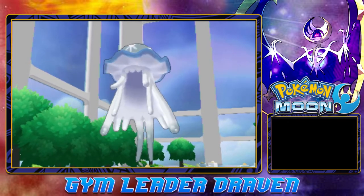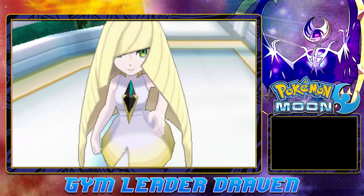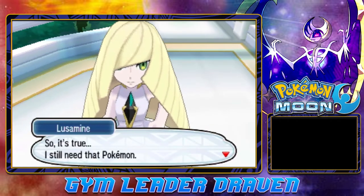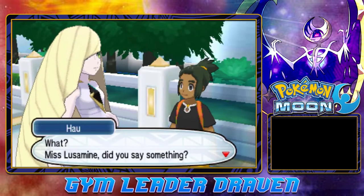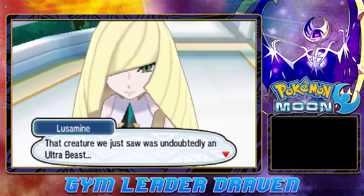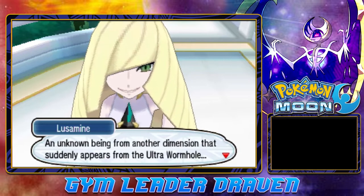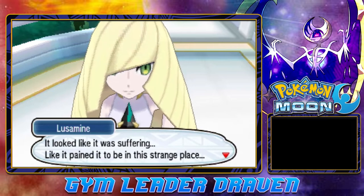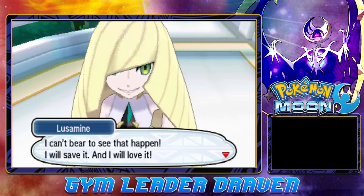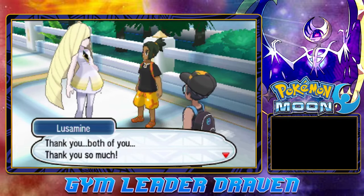The unidentified creature disappeared. Lusamine mutters: 'So it's true... I still need that Pokemon, I need to get it back.' She seems unaware we heard her. That smile cannot be good. She then announces: 'That creature was undoubtedly an Ultra Beast — an unknown being from another dimension that suddenly appears from the Ultra Wormhole. It looked like it was suffering, like it yearned to be in this strange place. I can't bear to see that happen — I will save it and I will love it.' That is very scary.